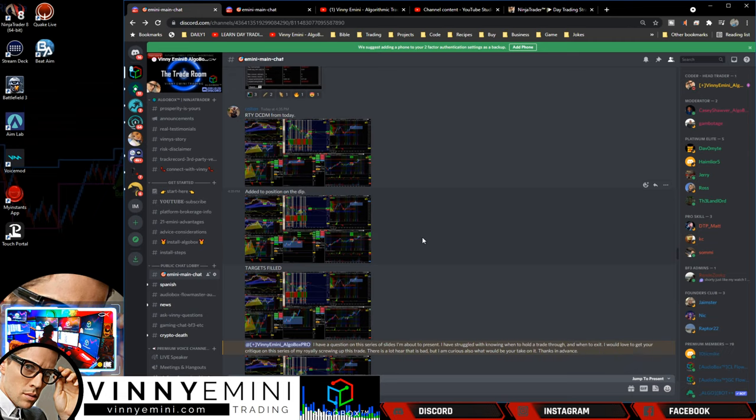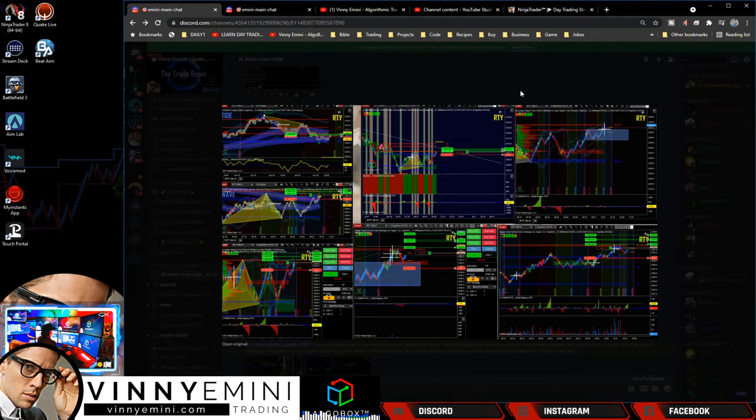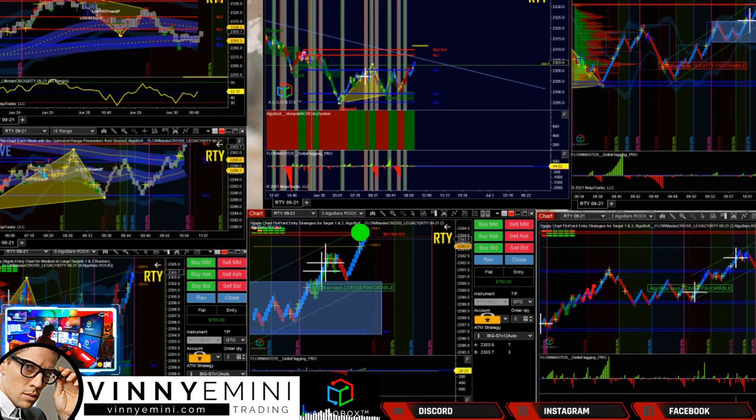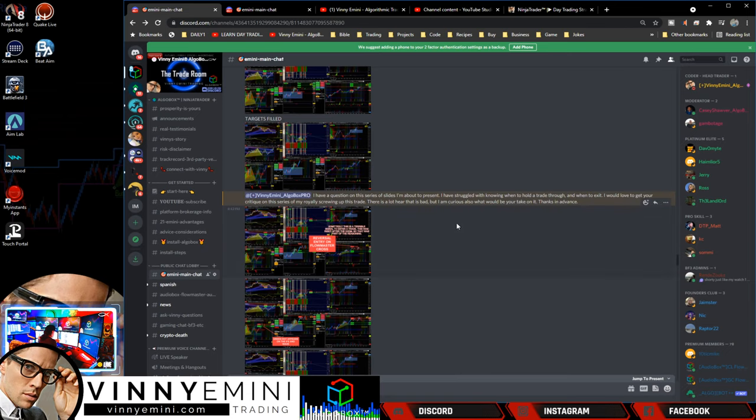He ended up doing a great job of adding to his position with the green dot that showed up inside of the double cross — going from two contracts, he adds, now at four. But look at where he's got these targets scattered. On the double cross double move, this is one to really capitalize on because when one of these hits, it hits real good. Remember, stops go at the bottom of those crosses, and his targets really should have all been pulled off up at the gold line.